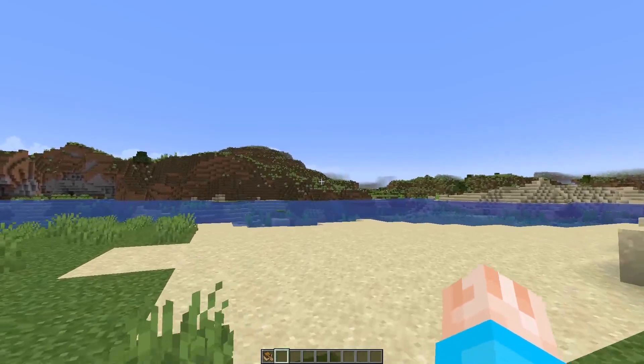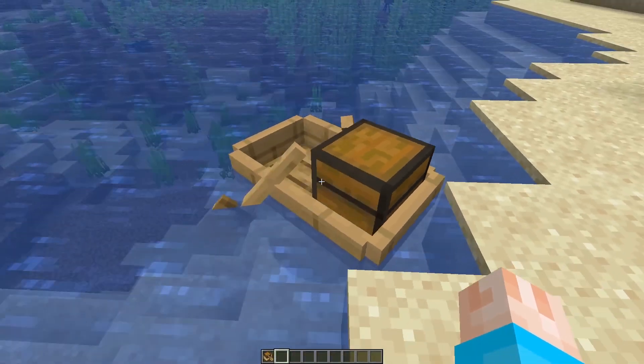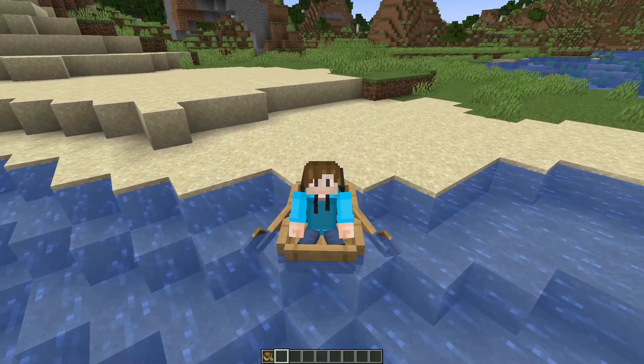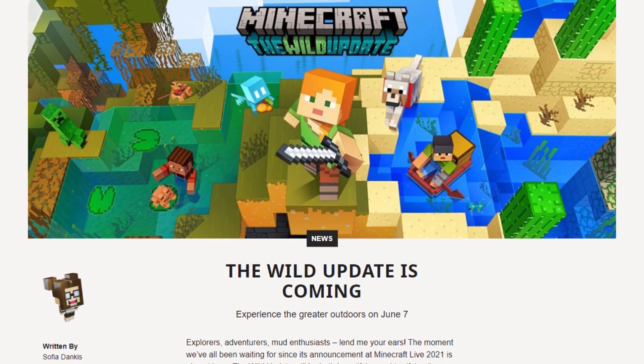But once you've finished exploring everything and want to return home, you can do so with a boat — not just a boat, but a chest. Put the chest in the boat: chest in the boat. You can sit there too. The Wild Update is adding all these things on Tuesday the 7th of June 2022.